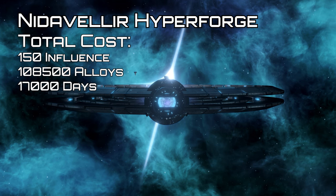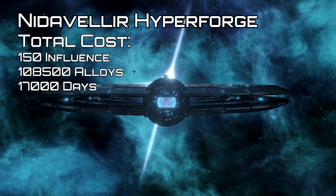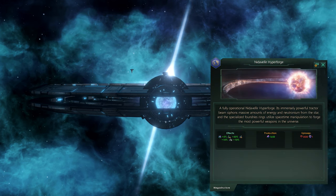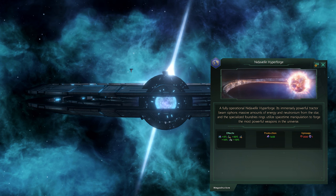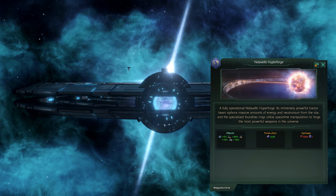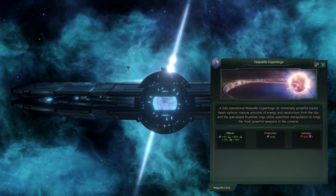The Nidavellir Forge must be built around a neutron star or pulsar of size 10 or higher, requiring no pre-existing megastructures other than the Neutronium Gigaforge or orbitable stations around the star. In its final form, it produces 1,500 alloys and grants 5% to monthly alloys, 50% to army damage, 10% to ship weapons damage, and 10% to armor hull points for all ships in your empire, at the cost of 3,500 minerals and 1 influence.